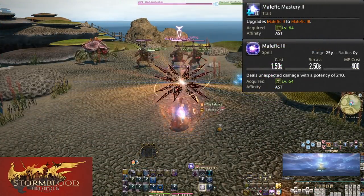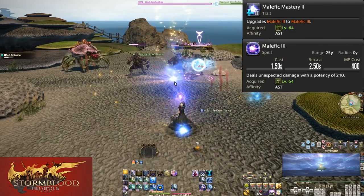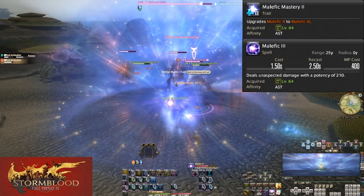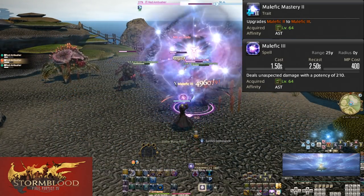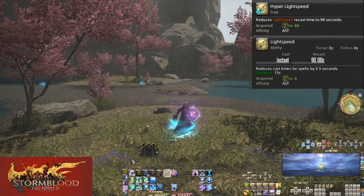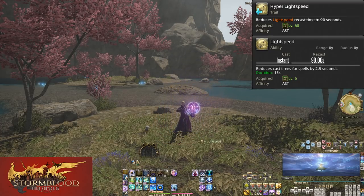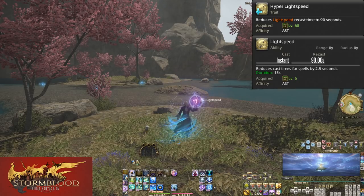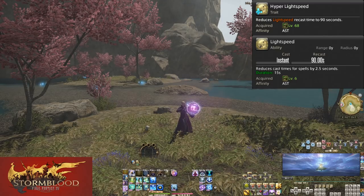Level 64, Malefic Mastery 2 and Malefic 3 — upgrades Malefic 2 to 210 potency, nothing changes in use. Level 68, Hyper Lightspeed — this simply reduces the recast timer of Lightspeed by 30 seconds to 90 seconds. This should encourage you to use it just that much more. It's a small buff to our mana and our ability to move and heal at the same time.